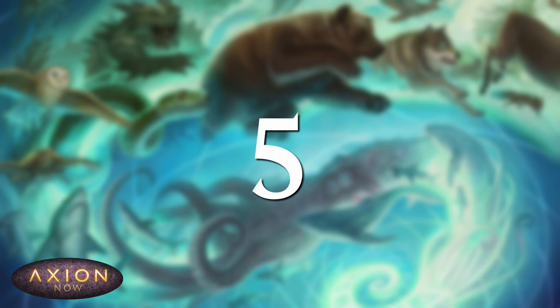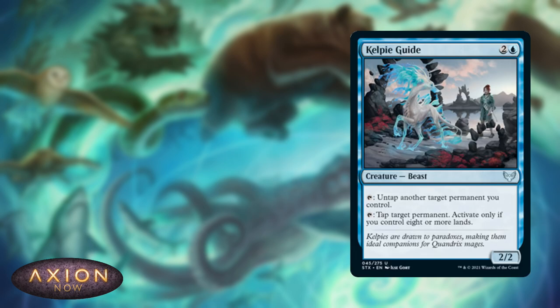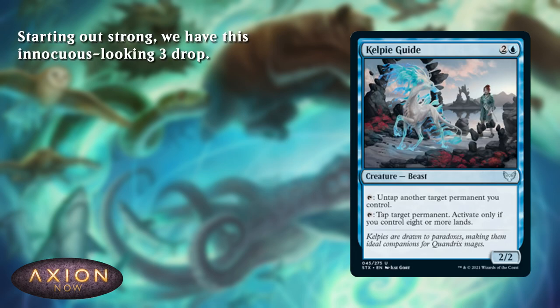Starting out with number 5, we have Kelpie Guide. Now, at first glance, this might seem like a pretty mediocre 3-drop, but looks can be deceiving.